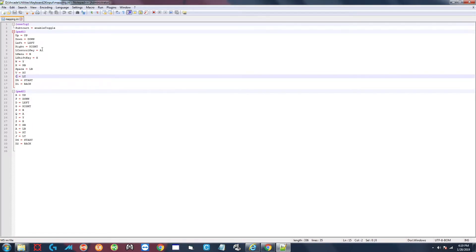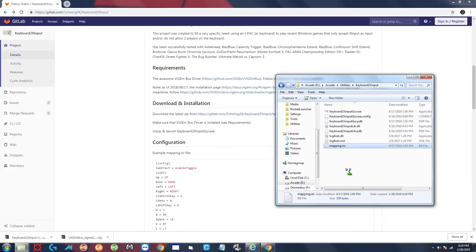So when you press V and C those will send your right and left triggers, and so on. You just go ahead and change all of these keys to accommodate the game and the way you want to play, save the file, and when you start up keyboard2xinput_gui.exe it kicks in. When you start the game your keyboard acts as a controller. That's the simple way to do it for guys just playing games on Windows with no front-ends. But if you're on HyperSpin like me, I'm going to show you how to integrate this through RocketLauncher so everything happens automatically.